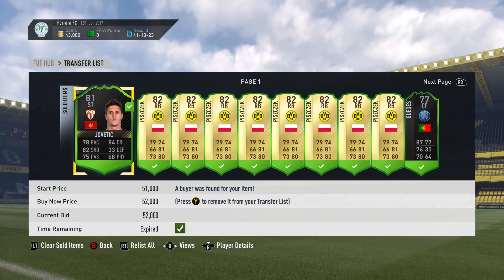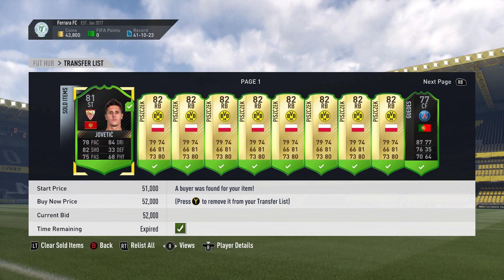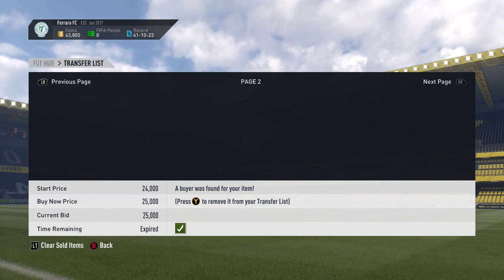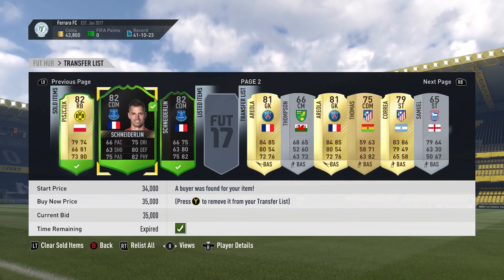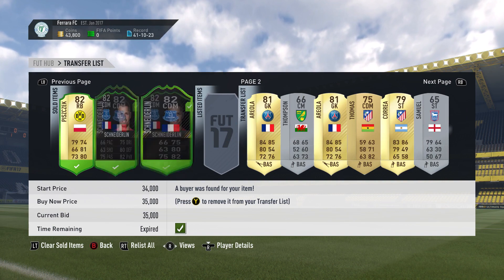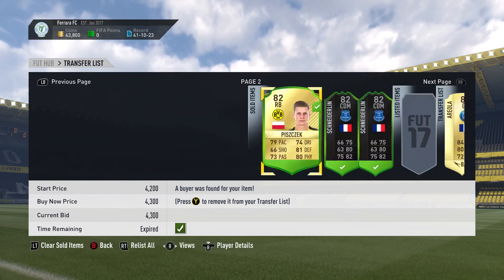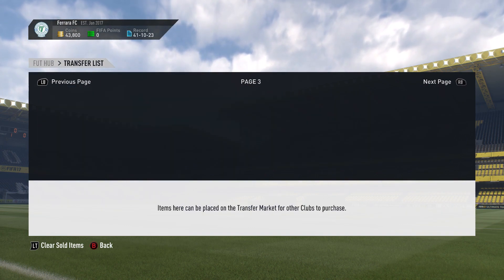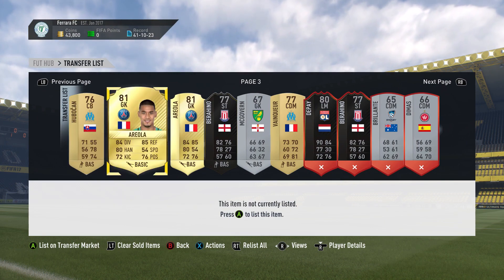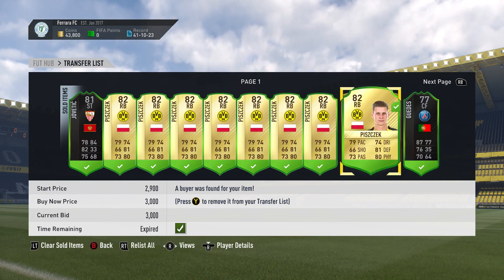The first thing we're going to do is jump onto our transfer list. As you can see, we've sold one of the Yovatiks. The reason he sold is because I constantly am listing up all of my one-to-watch cards for a lot more than they're worth, just in case they sell. Both our Schneidlins sold for $35,000 and $32,000 respectively. We also sold one of this guy for $25,000.